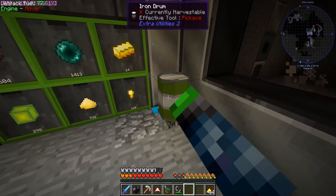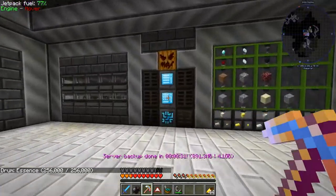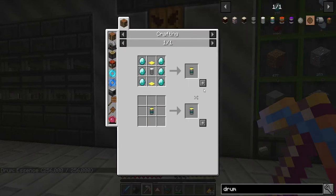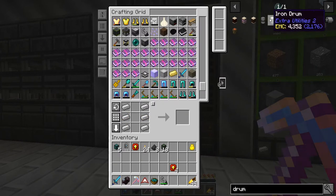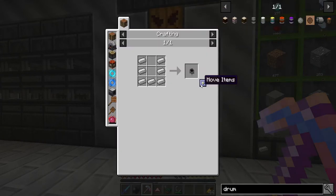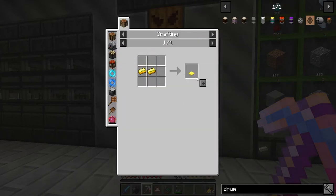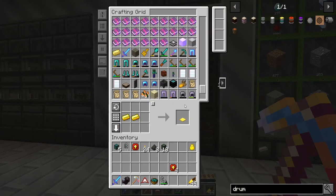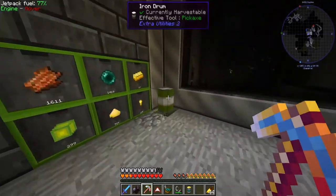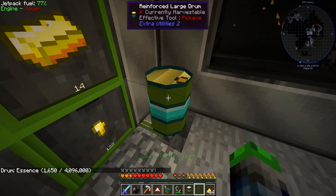I don't know why these orbs are hopping around. Oh my gosh, we filled the drum with essence — holy crap! Time to make the upgraded drum. Let's make an iron drum — we need more things. Cauldron we're good, iron drum we're good, gold plates — okay. That experience shouldn't be floating around like that.